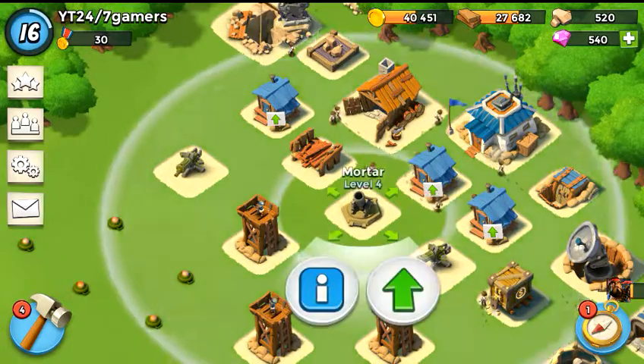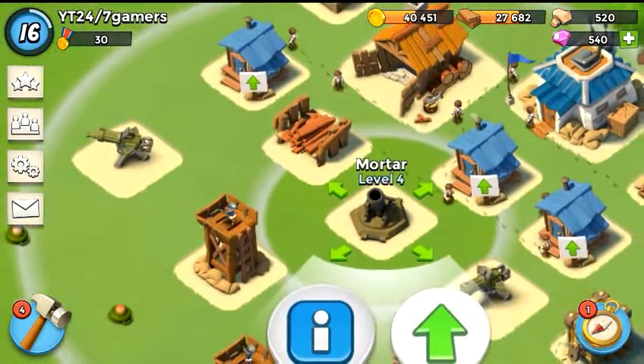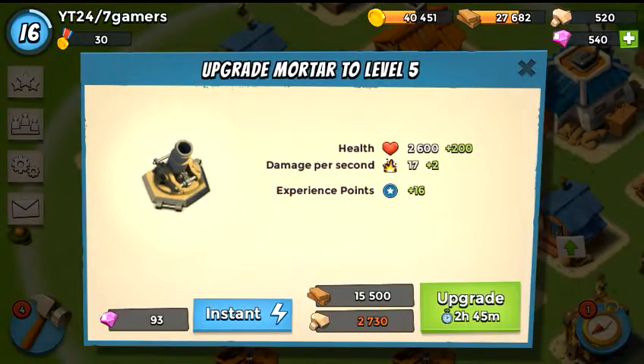The Floridian here on Boom Beach. Going to be taking the mortar up to level 5 for 1,500 wood — 15,000 wood and 2,730 stones, which I do not have, but I have been using the gems that I have been collecting.